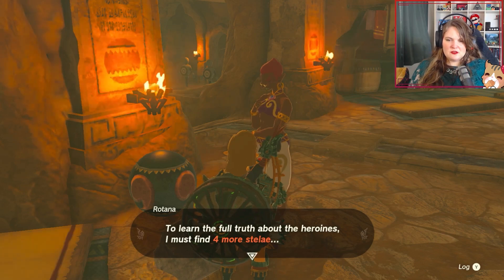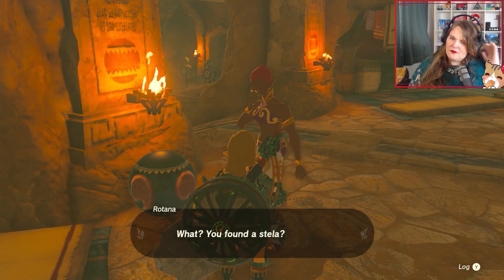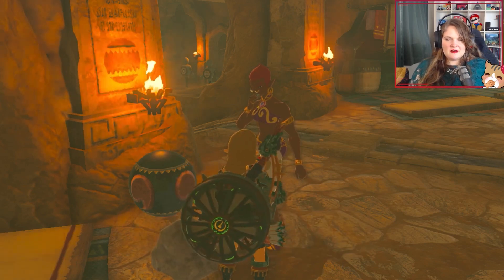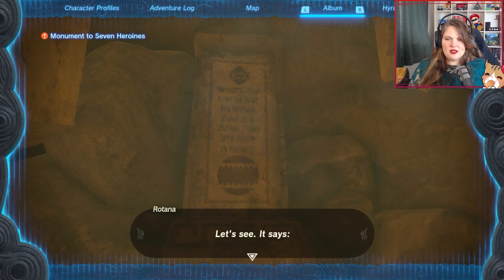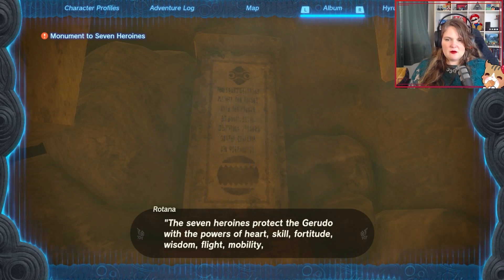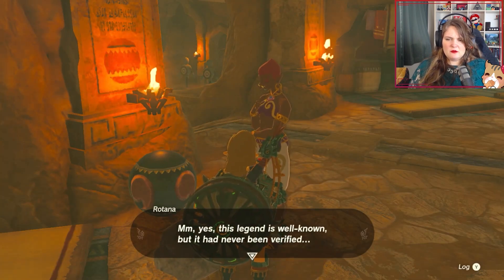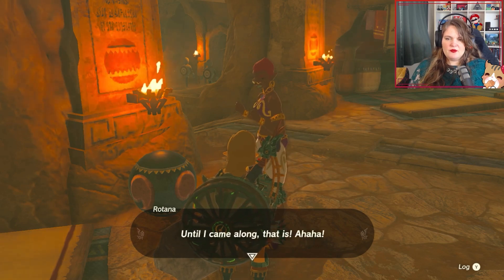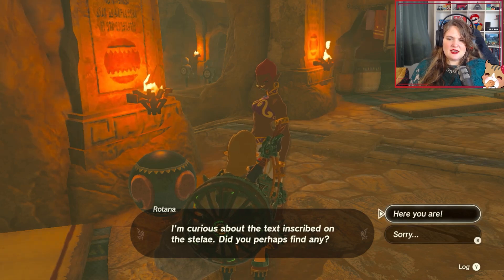I finally saw a picture of the stellae — here you go. What, you found the stellae? Show me! It says: Seven heroines protect the Gerudo with the powers of heart, skill, fortitude, wisdom, flight, mobility, and compassion. Yes, this legend is well known, but it had never been verified — until I came along, that is. I'm very curious about the text inscribed on the stellae.